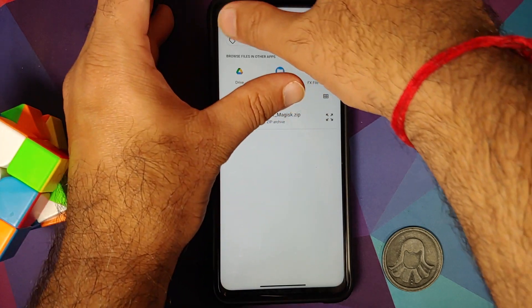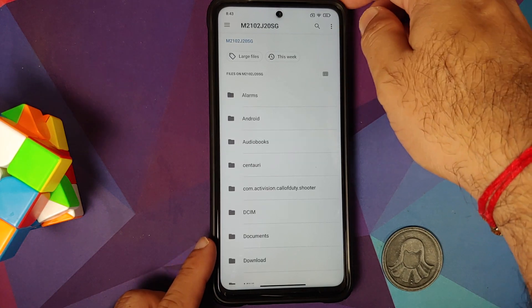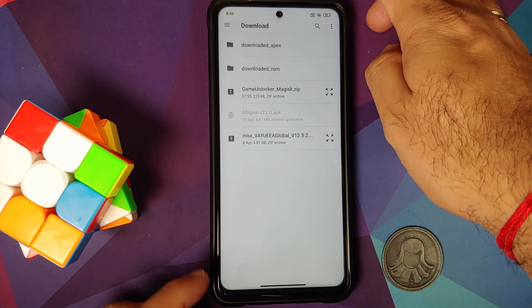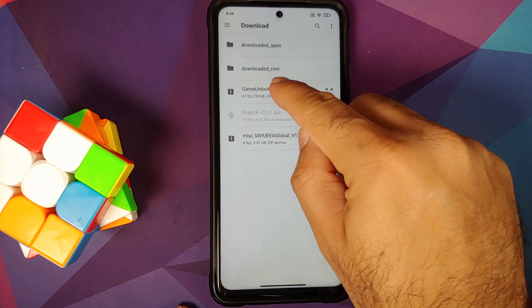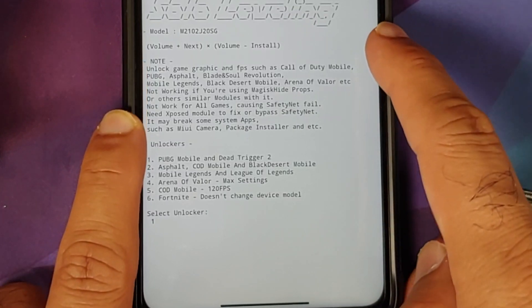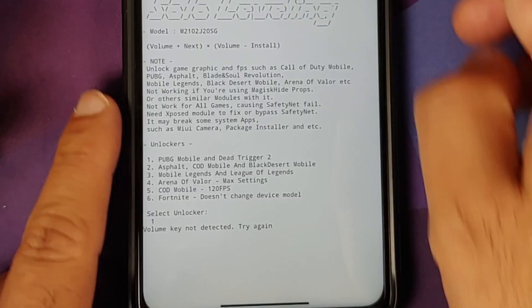Tap the three-bar menu on the top left and select your device's name to access internal storage. Navigate to the Downloads folder where the module is saved. Once you select the module, you will get multiple options — use Volume Up to switch between options and Volume Down to make a selection. It will confirm that Volume Up is 'Next' and Volume Down is 'Install.'